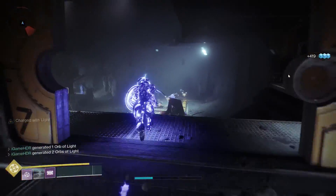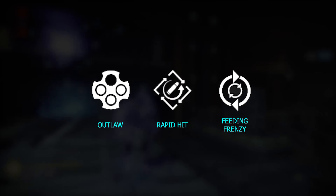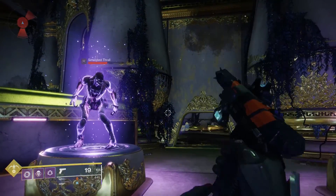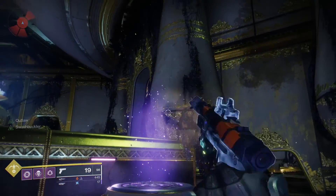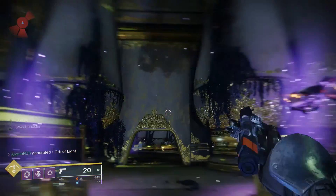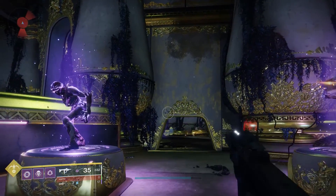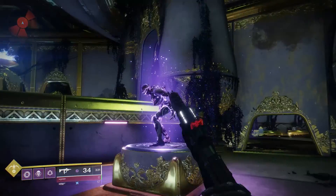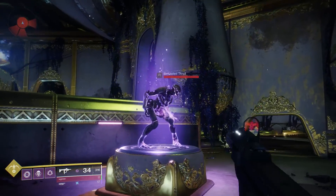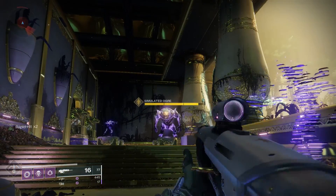The first three we're going to look at are Outlaw, Rapid Hit, and Feeding Frenzy, as these are the only three with time limits once procced. For Outlaw, duration lasts 4.5 to 5 seconds with reload speed increases ranging from 26% up to 67% — sniper rifles, hand cannons, and pulse rifles gain the most benefit, seeing over 50% increases. Feeding Frenzy showed very similar results, ranging 25 to 53%, with SMGs and pulse rifles averaging around the 50% mark. However, both Outlaw and Feeding Frenzy require a kill to proc them.